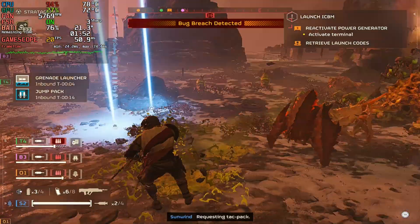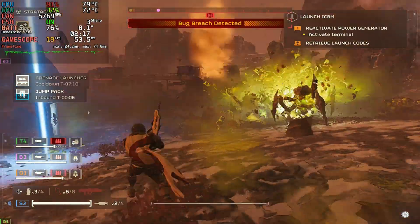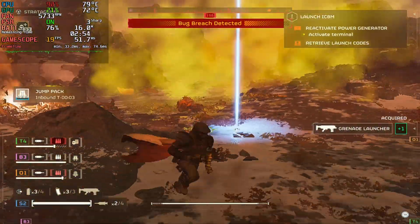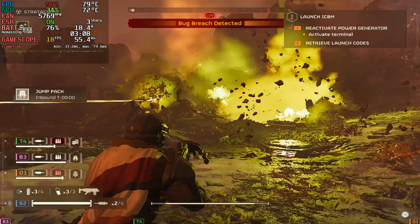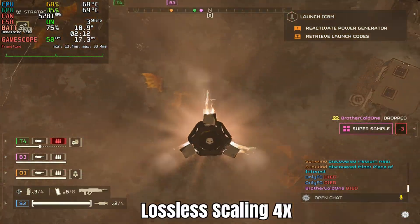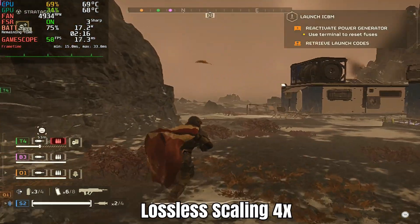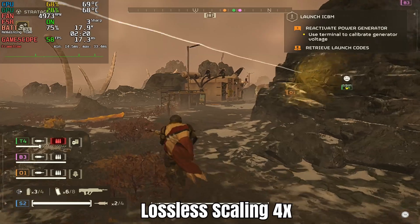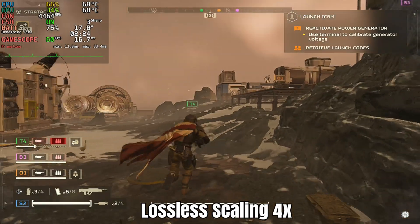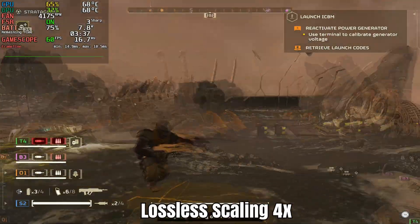I tried a different bugs map without fog and here we are in the low 20s, even dropping below 20 at some points. This is a mission on impossible difficulty with a four-player squad — I'm barely hanging on to 20 fps, mostly dropping to 17 or 18 fps with a lot of explosions on screen. I decided to try lossless scaling at four times just to see what it looks like — it's absolutely horrendous. There's so much warping and input lag it's giving me a headache. It might look smooth but it looks like a Picasso painting.